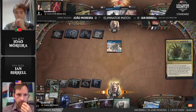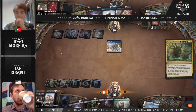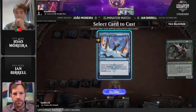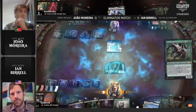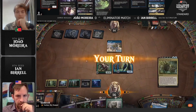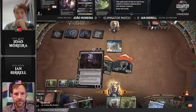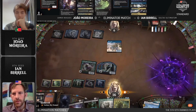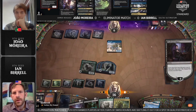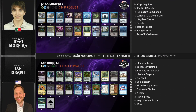Here we go — Emergent Ultimatum on the stack. The choice from Joao: Alrund's Epiphany and Vorinclex hit the battlefield. Ian has two extra turns to play — and another Ultimatum off the top, are you kidding? With Professor Onyx and Vorinclex able to double the amount of counters, Ian can just ultimate Professor Onyx right now. That's going to be the game — Professor Onyx forces discards, taking Joao's life total below zero.